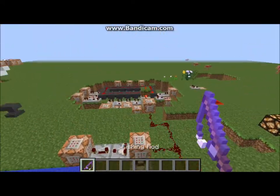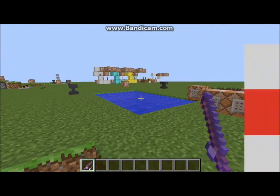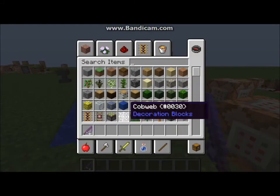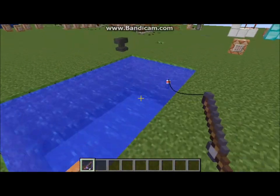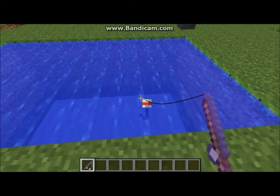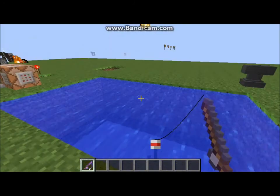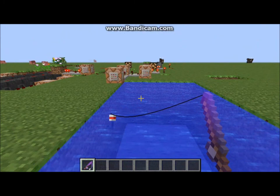I'll give you a little demonstration of the contraption. First of all, you might notice that I have an enchanted fishing rod. Lure — that's a new enchantment in the snapshots. They added fishing rod enchantments: Lure and Luck of the Sea. Lure gives you a higher chance to catch a fish. Luck of the Sea gets you extra loot. They added loot for fishing, so you can fish up boots and junk, or you can fish up really cool stuff.